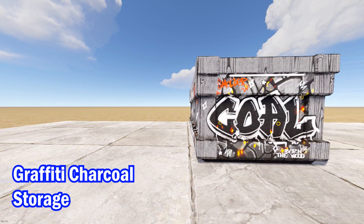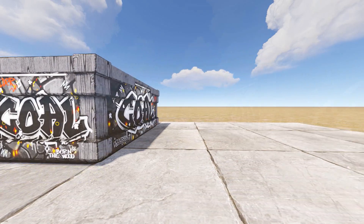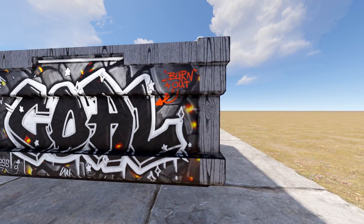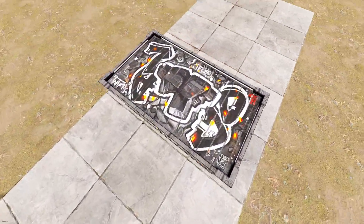It wouldn't be a new week with skins without our new wooden box skin. And this week, again, it's from the Graffiti Collection. So if you like your mopeds, if you like your asbos, this one is for you. Featuring words such as burn, process, and smolder, it's very easy to see what should be going in this box.